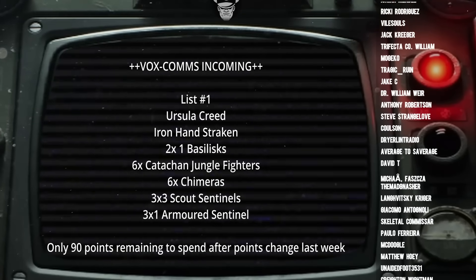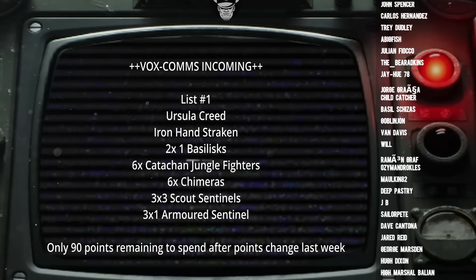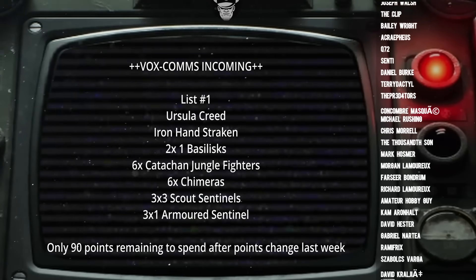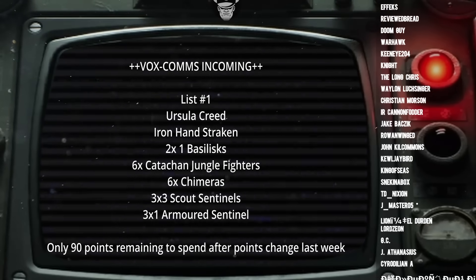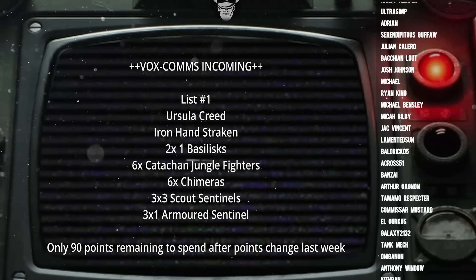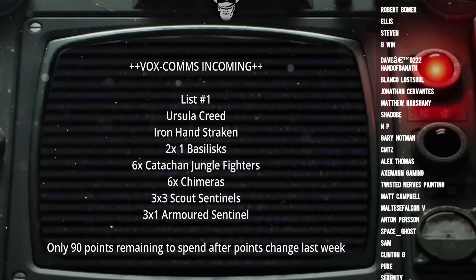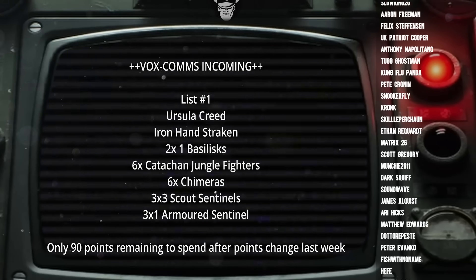The Chimeras all have double Heavy Flamer, and all the Catachans inside also have double Flamer — so that's anti-infantry covered. Inside the Chimeras I went with Creed and Strachan. Strachan is leading one of the Catachan units, while Creed is just lone-wolfing it in a Chimera with a couple of Catachan units. The idea is two Armoured Fist platoons going down the flanks — three Chimeras with two units of Sentinels near the command Chimera on each side. Each little micro armoured fist platoon has six heavy flamers, six regular flamers, three heavy stubbers, six lascannons, and nine Hunter Killer Missiles.